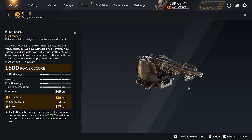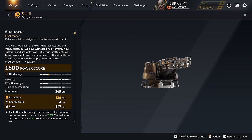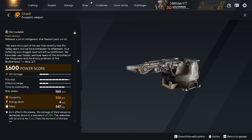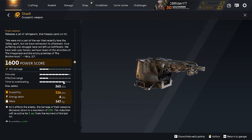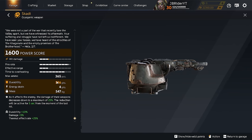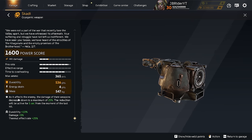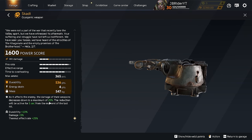At level 53 we have the Scaddy, and at level 54 we get more Snow Cutters. The Scaddy — I'd call it a frost thrower, not a frost cannon. Oh my god, it has a turbo! It's a legendary weapon, the opposite of a flamethrower: a cryo thrower. It sits at 1,600 power score, low hit damage, high fire rate, low effective range, high time to overheat, and 365 starting ammo. The battle pass version has 536 durability, 4 energy drain, gives 5% more damage, and thermal effect rate is increased by 25%.